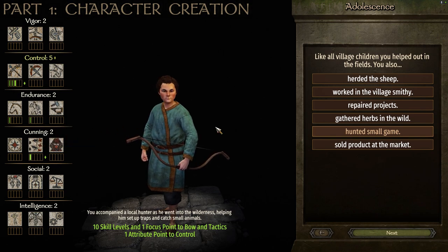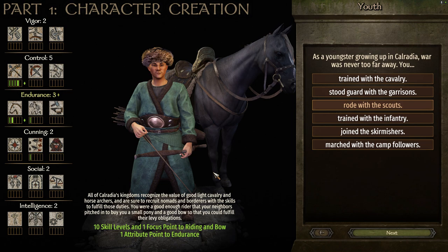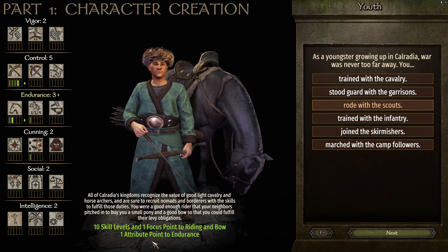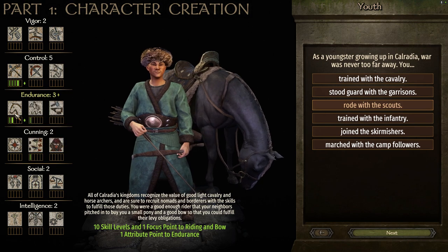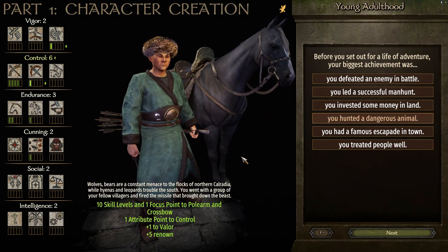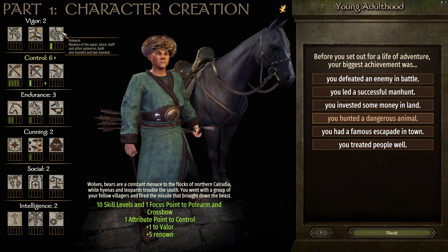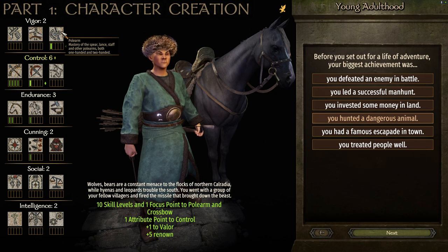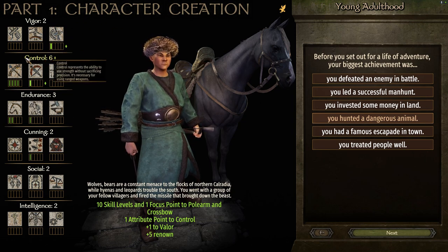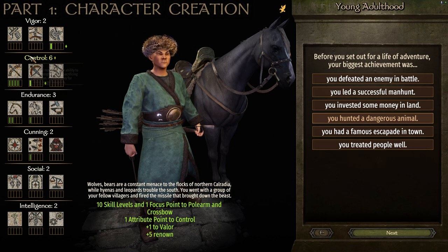For the youngster stage, 'you rode with the scouts' is the obvious choice — we get 10 skill levels and one focus point to both Riding and Bow, and an attribute point to Endurance to help level up Riding. For the 'biggest achievement' we go with 'hunted a dangerous animal.' It doesn't play as directly into the build, but as a mounted archer I like focusing on pole arms for melee since they're very effective on horseback. We get a focus point there plus an extra Control attribute point.